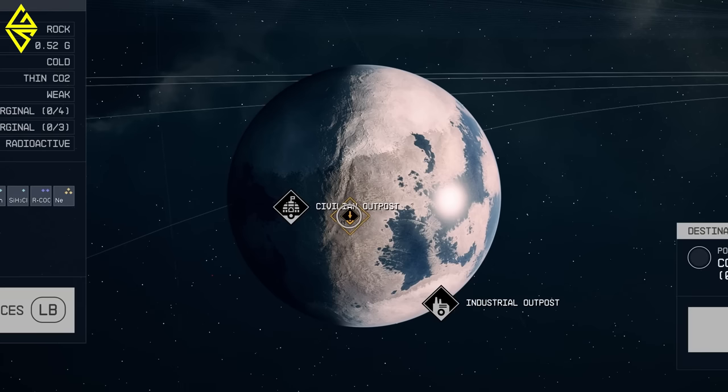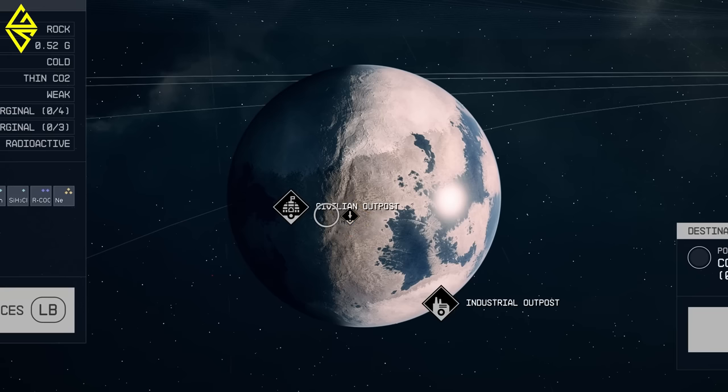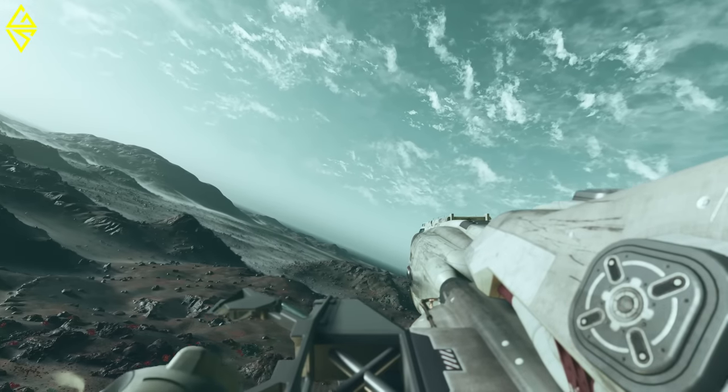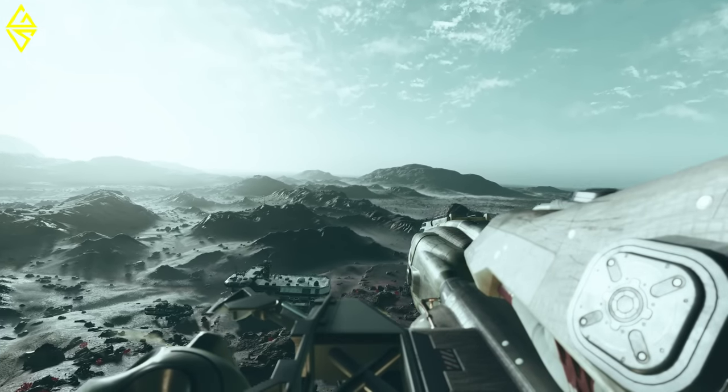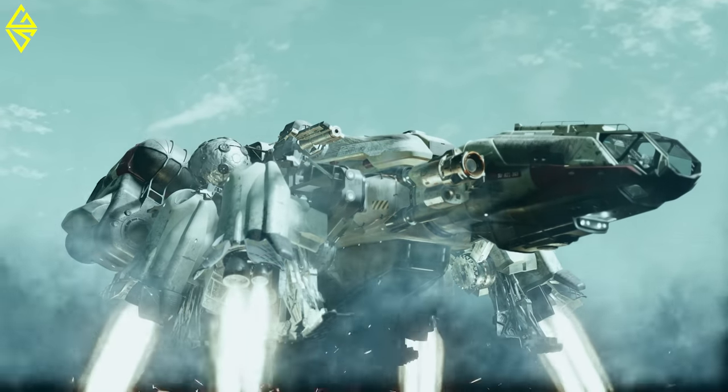With another button press, we can select any point on the planet to instantly travel and land. Alternatively, you can choose one of the known points of interest on the planet for your destination. Taking off and landing on a planet always occurs through a cutscene, so you won't manually steer through the planet's atmosphere. The game takes care of the landing and takeoff for you.